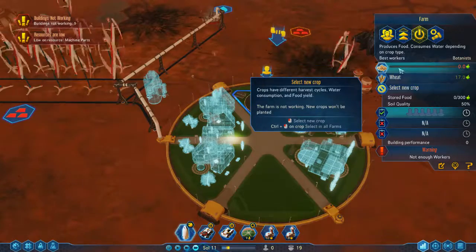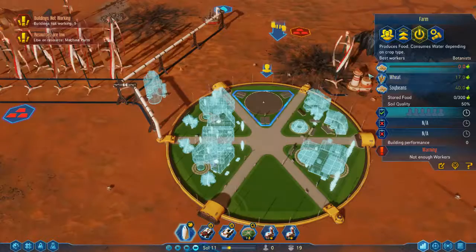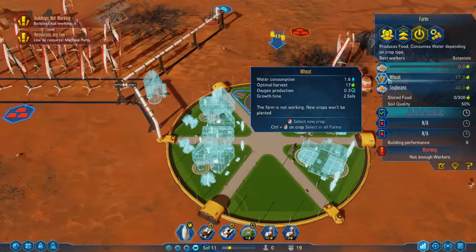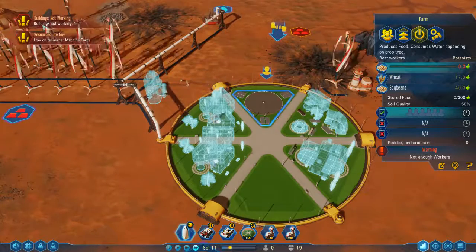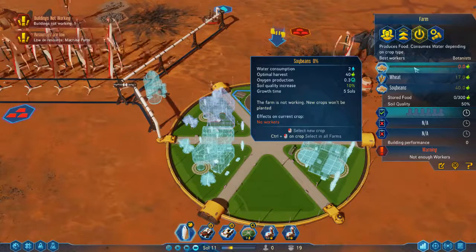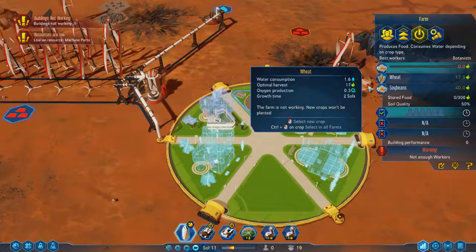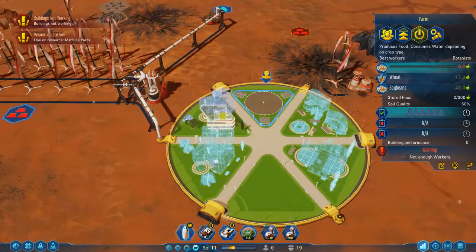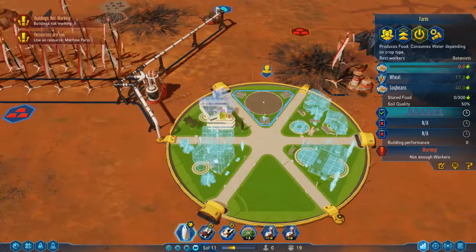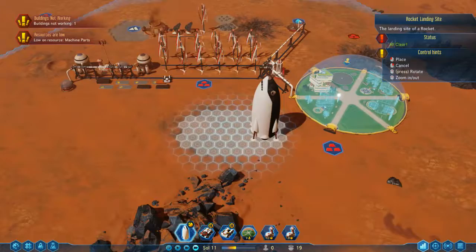The first thing I want to grow is wheat, then soybeans and soybeans. The reason I've set the wheat as the second one in the queue is that when the first group of colonists arrive, it will always skip the first slot and go to the second one. Because I want wheat first to actually have grown something quickly to feed my colonists, that's why I'm doing it that way.